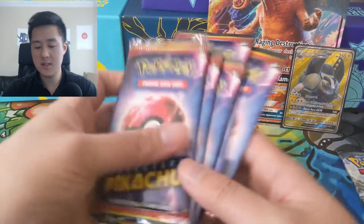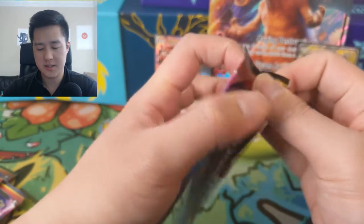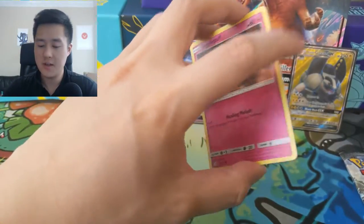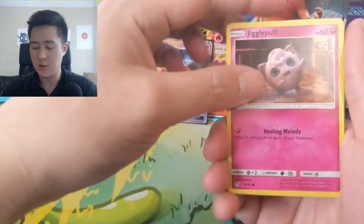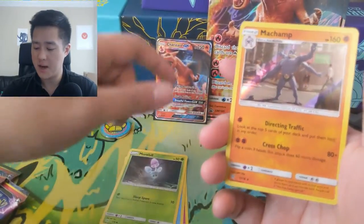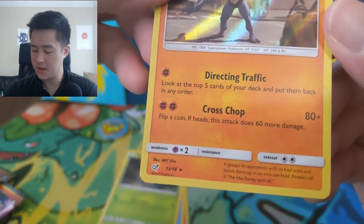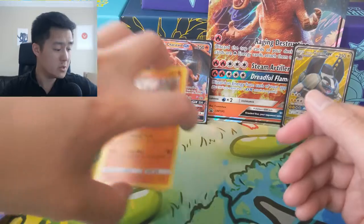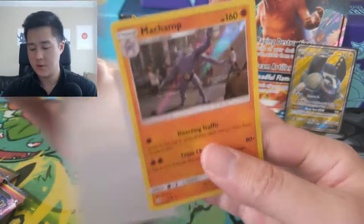Let's get into these Detective Pikachu packs. You guys just have to get used to there being only so many cards. I'm curious to see which of these ends up being the chase card — the obvious answer would be Pikachu and Charizard. We got a Morelull and then a Machamp. This one's actually pretty interesting — the first move is bad, but Cross Chop is pretty good. Flip a coin: heads you do 140, otherwise 80 for only two energy. That's strong enough.